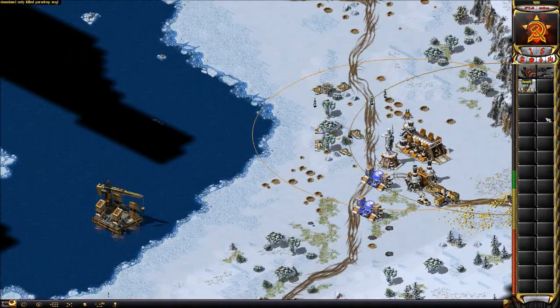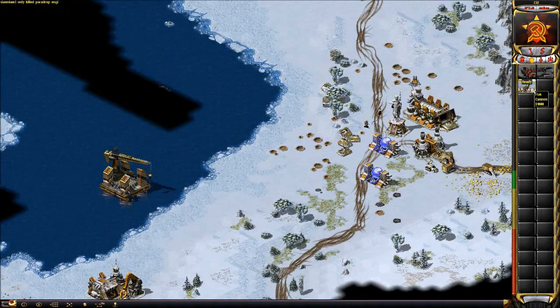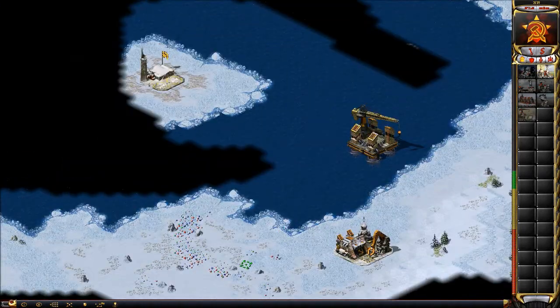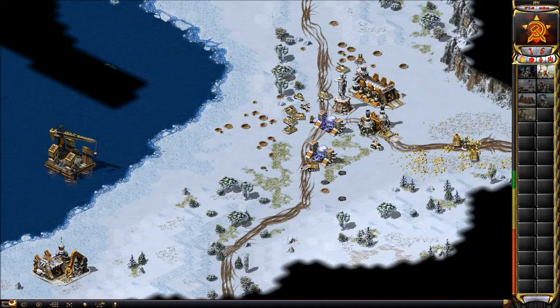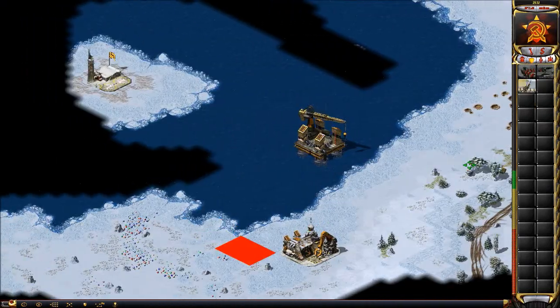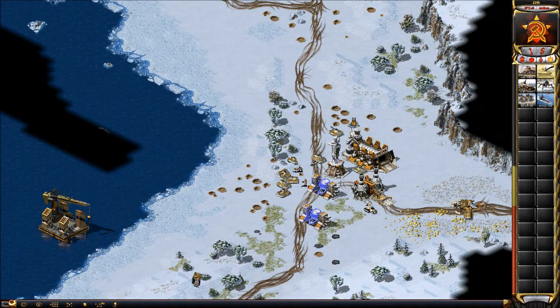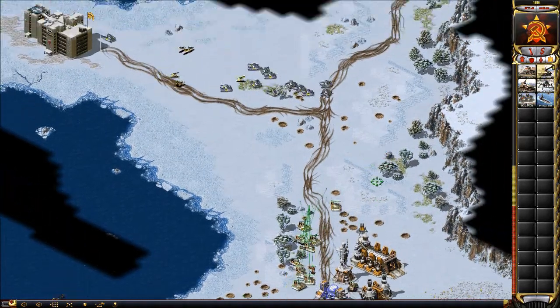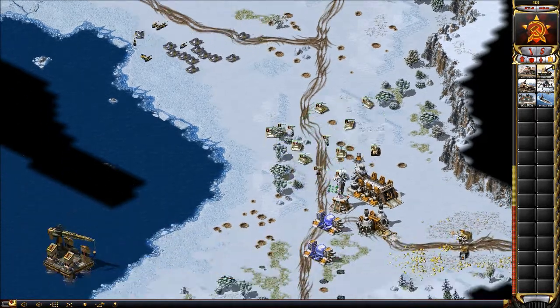He killed the engineer in the raft. So I'm going to make a right bag and I have the second flak cannon just in case, so he doesn't kill my refinery near the gems again. I'm actually terrified of destroyers coming out and killing it, but he looks like he didn't make a navy push — just right near the shore, so I was like whatever. Remember, this is a hard to beat player.